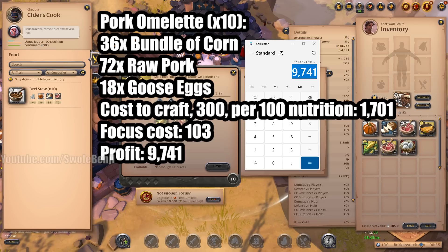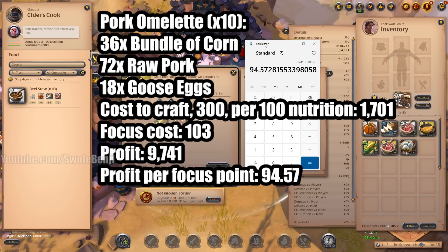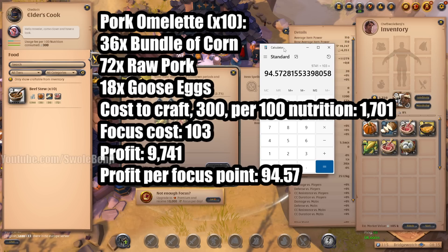Now we need one last metric: that is profit per focus point. We take 9,741 and divide it by 103. This means that for every one point of focus, we earn 94.57 silver. We're then going to multiply this by 10,000, because that's how much focus you get per day in 24 hours with premium active. So my character cooking pork omelets could make roughly 945,728 silver per day.